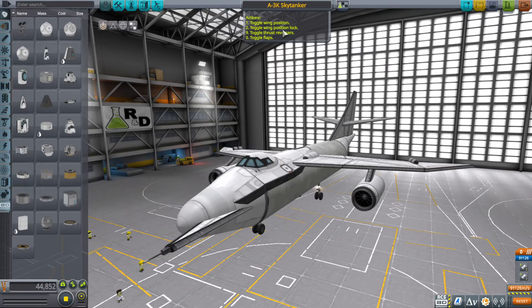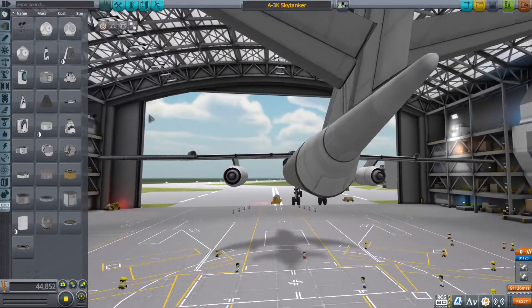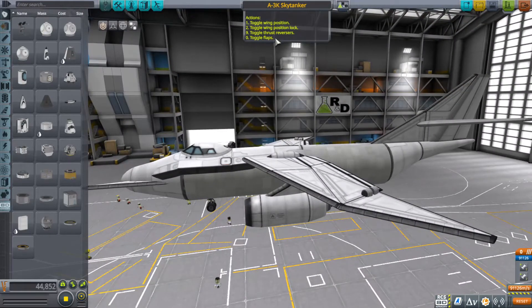We've got a wing position toggle and a lock toggle, because it does have foldable wings — this was a Navy aircraft. Believe it or not, this monstrosity can fit on a carrier and land on one. And you can see we also have some flaps.